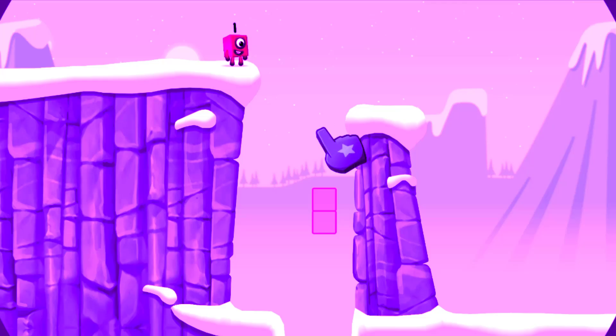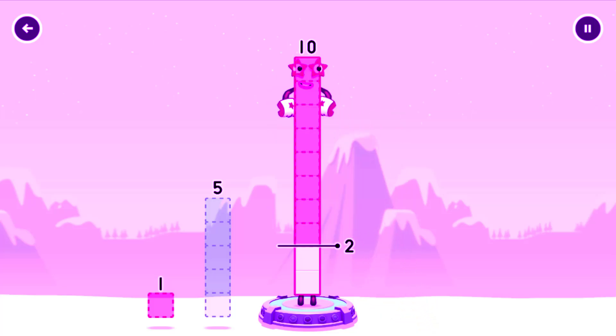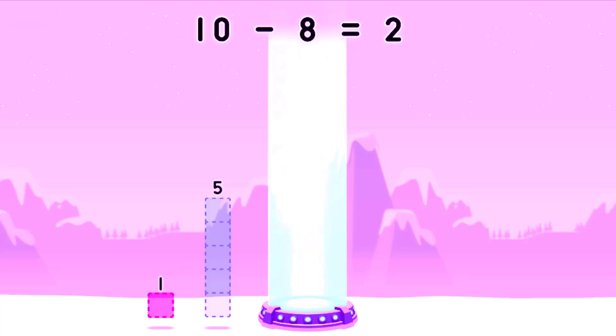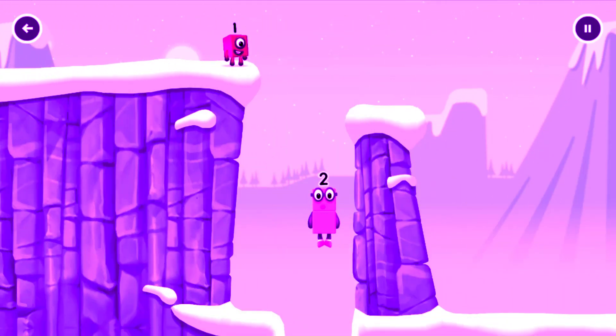Tap now. Take number blocks away from 10 to leave 2. Drag an outline onto the mini — correct! 10 minus 8 equals 2. Okay, good job.